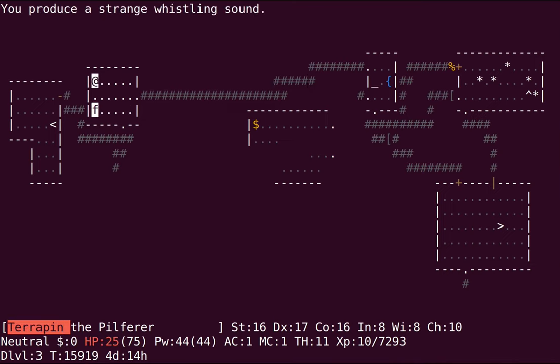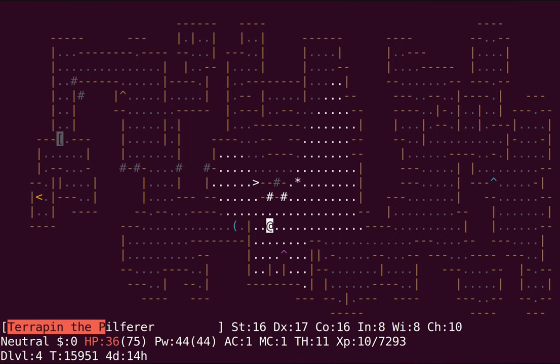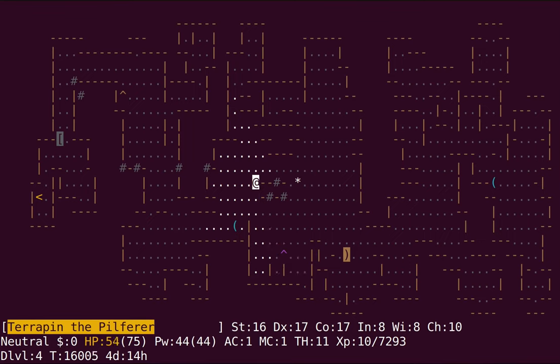Luckily I can just head to the Gnomish Mines and totally afford the consequences of my actions. There's still an arrow trap here that I haven't undone yet — might as well drop by there. The constitution's finally back up to where it was before. Oh, that was a bear trap. Maybe I did the arrow trap already? Don't eat the hobbit, don't eat the hobbit. Okay. I'll get rid of this annotation anyway.